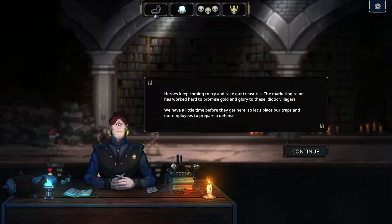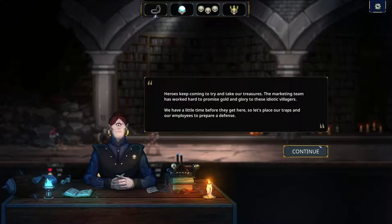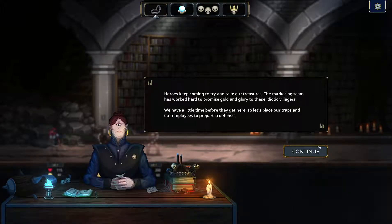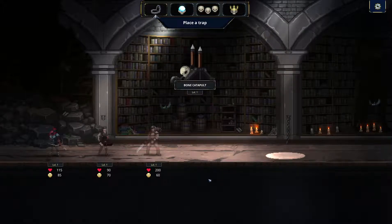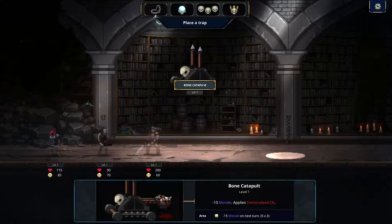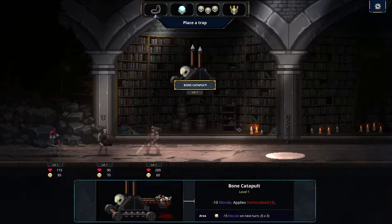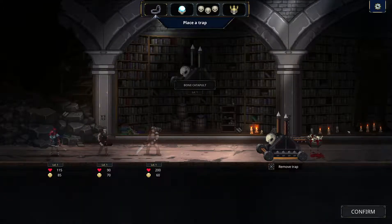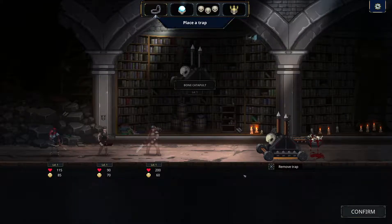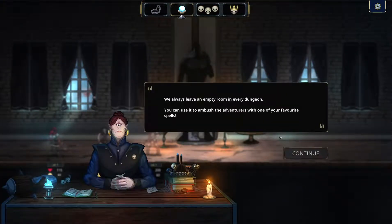The marketing team has worked hard to promise gold and glory to these idiotic villagers — we have little time before they get here, so let's place traps and employees to prepare a defense. So basically this is like Dungeon Keeper, where you're the bad guys and the heroes are trying to come into your dungeon and you have to set traps and stuff, but this is a whole different layout and style. Bone catapult: minus 10 morale, applies demoralize 3.